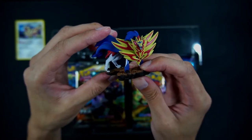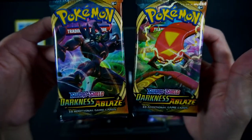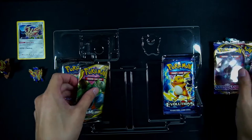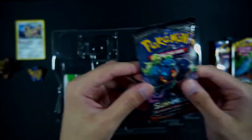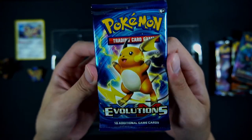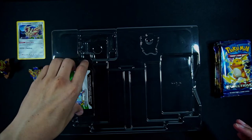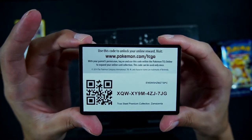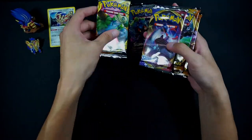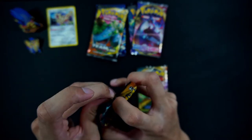So we have a Zamazenta figure for this one and we have six booster packs — two Darkness of Ablaze, one Sword and Shield, one Team Up, and throwback to Burning Shadows. Personally, where I started getting back into collecting was Evolutions. So we have all six of these packs and this code card, I will be sharing with you guys. Please let me know what you guys get from this. I want to hold these two packs off for the end, so we'll start with the two Darkness of Ablaze packs.